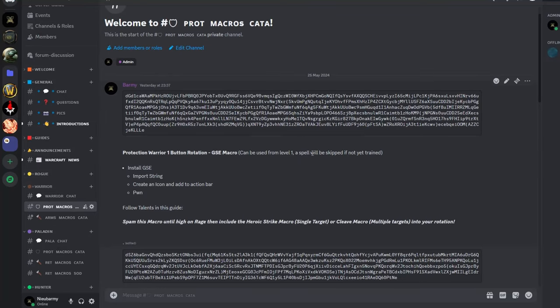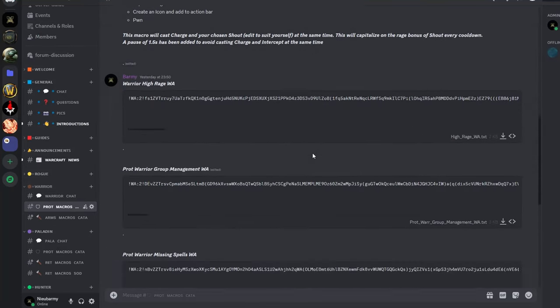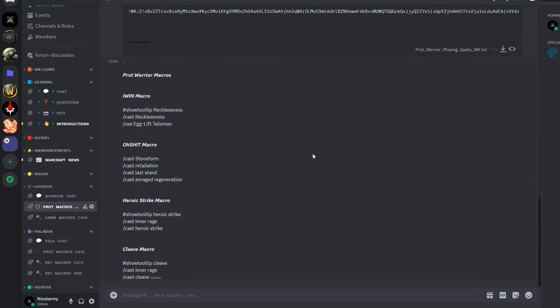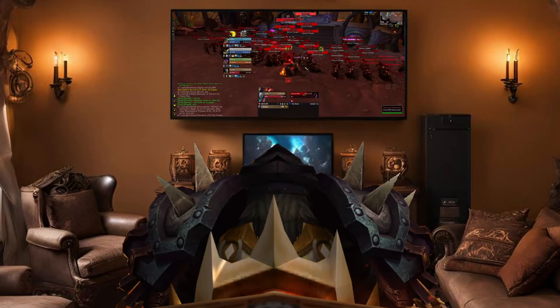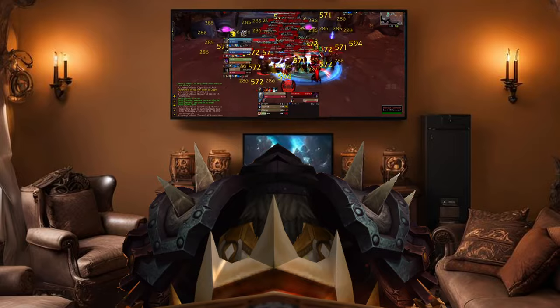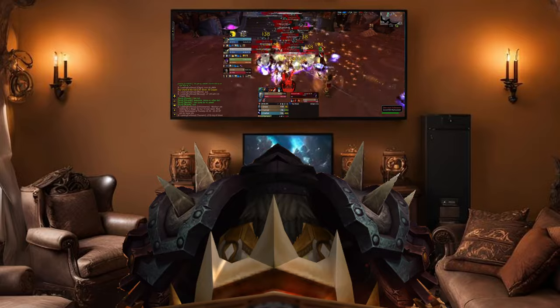All of the macros and weak auras used in this video can be found in my Discord, which is also linked below. Now all you have to do is sit back and relax and I'll show you how to dominate on your Protection Warrior in Cataclysm Classic.